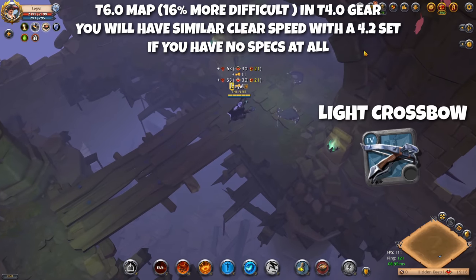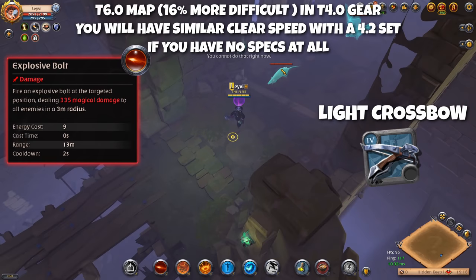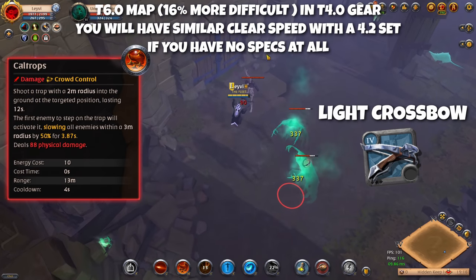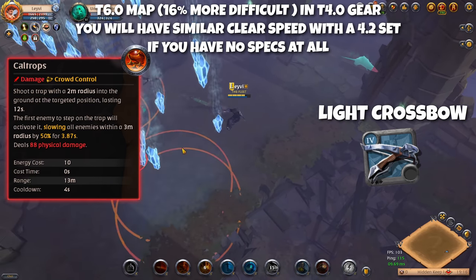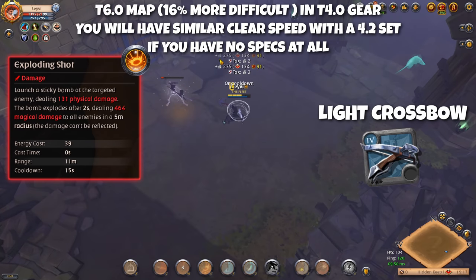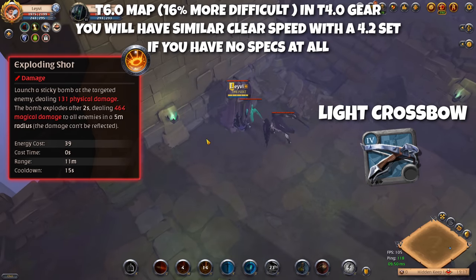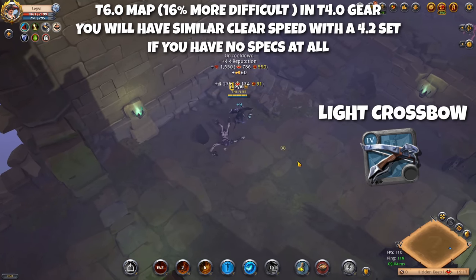The weapon we use in this build is the Light Crossbow, a one-handed ranged weapon. On the Q you want Explosive Bolt — very low cooldown, AOE, and your primary damage ability. On the W you take Caltrops, another low cooldown AOE that deals some damage and slows enemies hit. On the E you have Exploding Shot, which has a very low cooldown for a special ability and is also AOE — the target takes initial damage, then after a couple seconds a second wave of AOE damage hits everyone around your target. All three abilities are AOE with very low cooldowns, making this the ideal setup for clearing mob packs in solo dungeons.